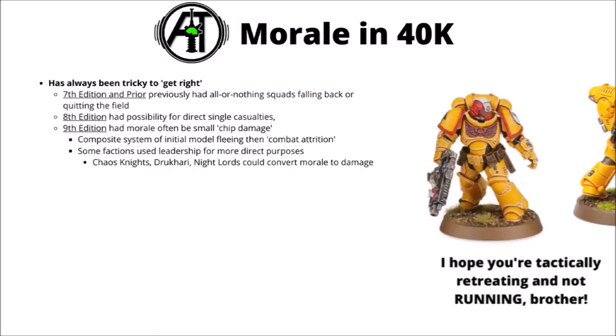In Warhammer 40k, the morale system has had a few ups and downs — it's perhaps one of the areas Games Workshop has struggled to get right. In 7th edition and before, we had the 2d6 vs leadership test, and if you failed it, you fell back towards your board edge, eventually quitting the field if you didn't regroup. In 8th edition, this swapped to a system of causing direct casualties: you added casualties taken to a d6 result, and if it exceeded your leadership, you lost that many models. This was most relevant in big units and could cause a mass rout without a fearless mechanic.